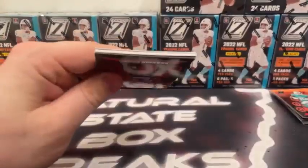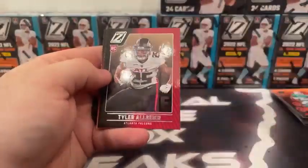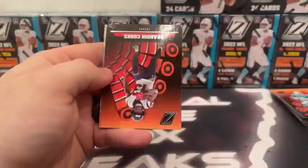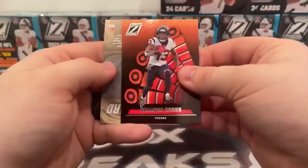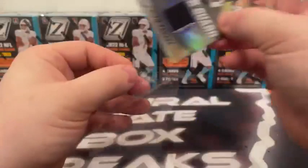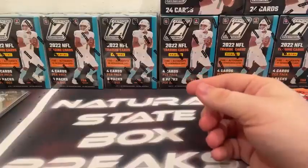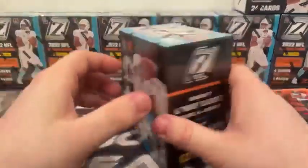Last pack — assuming our MIM card. Alec Pierce rookie, Tyler Allgaier, Brandon Cooks covers our MIM card. That is Alvin Kamara on the Color Guard MIM card, New Orleans Saints. We pulled a Saints autograph on our Mosaic break earlier this afternoon, so the Saints may be hitting.